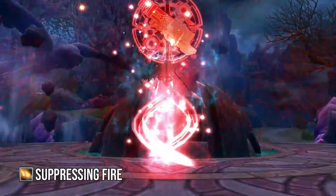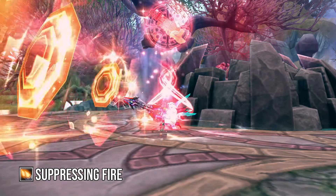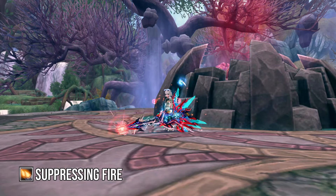The class buff Suppressing Fire has a new animation and offers the same old flat crit buff, but now mains will get an additional 10% crit rate and 10% weapon crit damage when they use the buff.